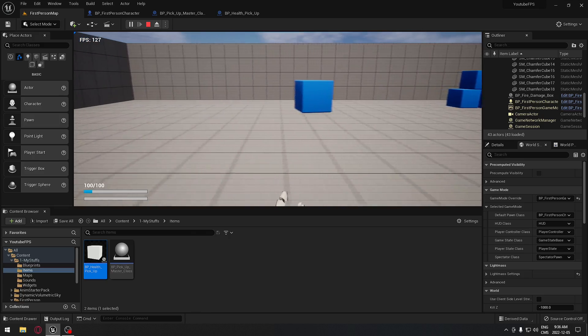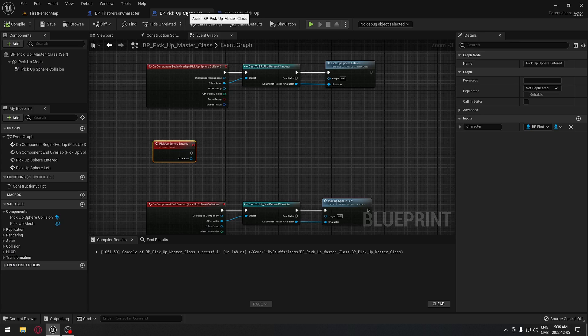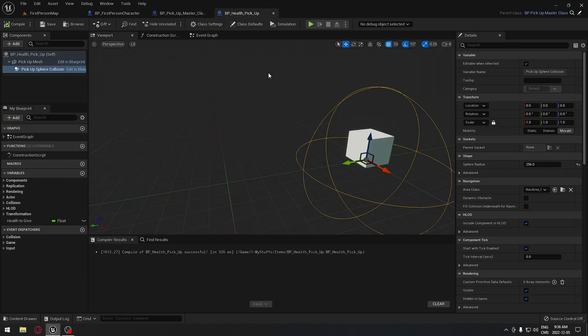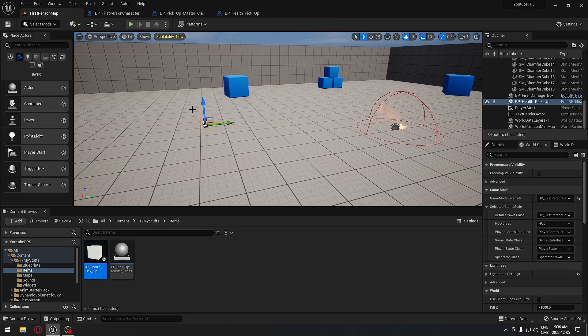So that's exactly how you do a health pickup. There are other ways to do it, but I think this way is quite simple - there's not too much logic because we already use what we created in the past instead of redoing the code over and over. I'll catch you on the next one.